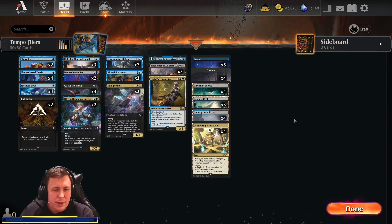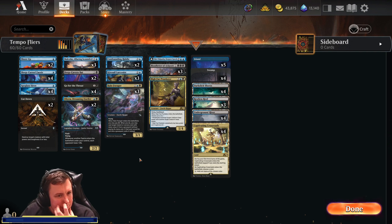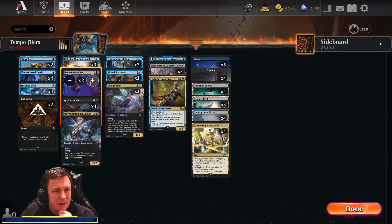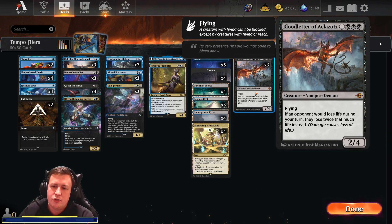Alright everybody, today we are looking at what I think is going to be a bit of a banger of a deck. It's a bit of an experimental phase, but I'm actually going to tweak this based on this right now. We've got plenty of Uncommon Wild Cards. It's a Tempo Flyers deck based around the Blurred Letter of Aklazotz, which is 3 black and 1. For a Vampire Demon it is a Mythic — it's a 2/4 flyer, and if an opponent would lose life during their turn they lose twice that much life instead.